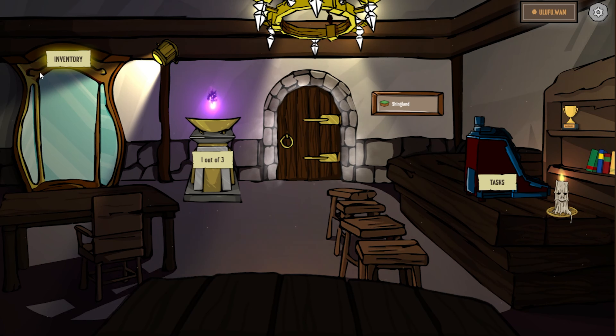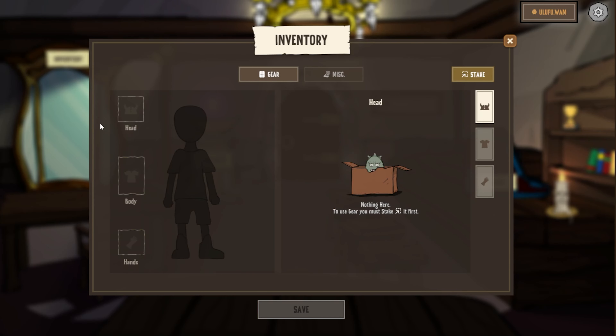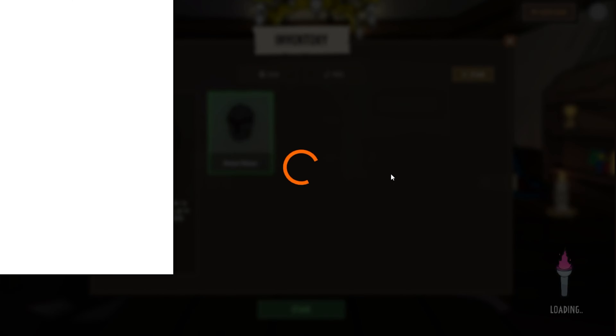First of all, you have your inventory. This is new for season two — it allows you to equip the helmet, and in the future there will be additional gear. Just click on the mirror and it takes you over to the inventory screen. You can see right now I have nothing staked in game. So before you can equip anything, go over to the stake button, click on stake, and you'll see I have a dented helmet that I can stake in game and use.